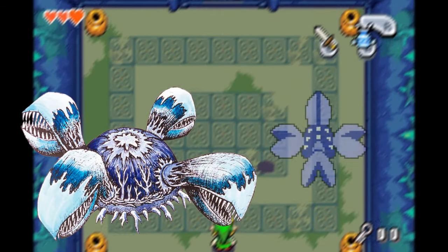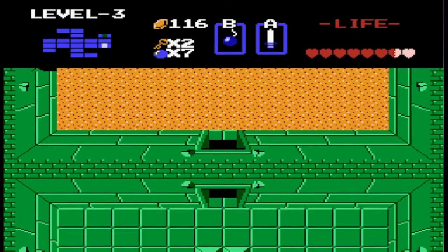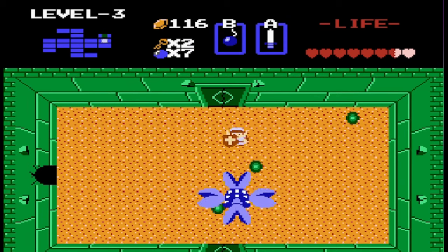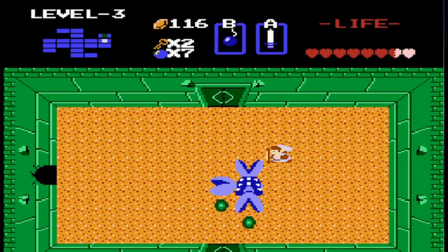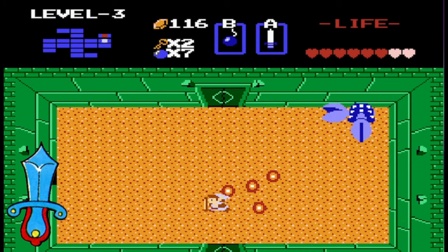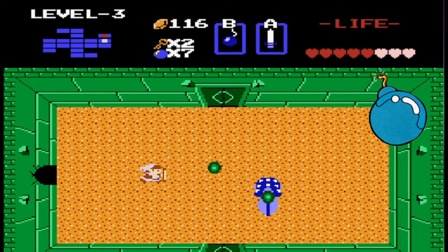Our last enemy for today is actually a type of piranha plant — this is Manhandla. It has four hands that spit fireballs as their way of defending themselves. As you take off its hands the enemy gets faster until all hands are destroyed. If there are stone statues shooting orbs in the room, they will also speed up alongside the Manhandla. It isn't affected by the boomerang or fire, and the Magical Shield is also useless here. It can only be effectively damaged by your sword, arrows, the Magical Rod, and bombs. Bombs do the most damage, taking off a complete hand, or even better if you land the bomb correctly in the center of the Manhandla.